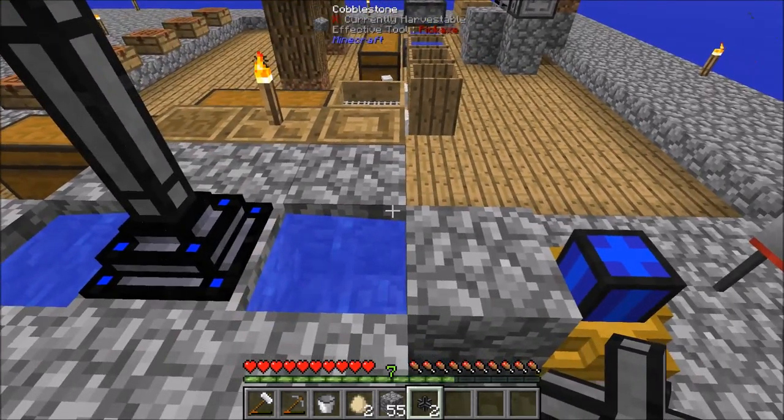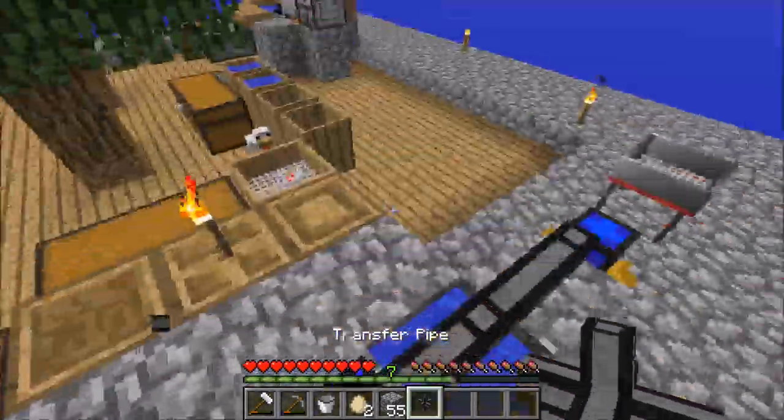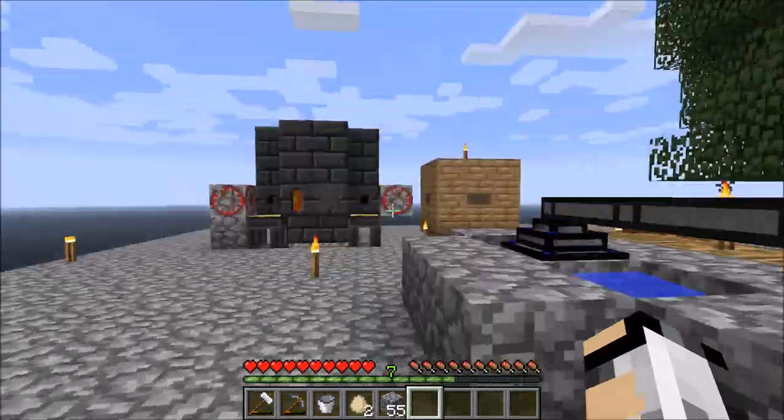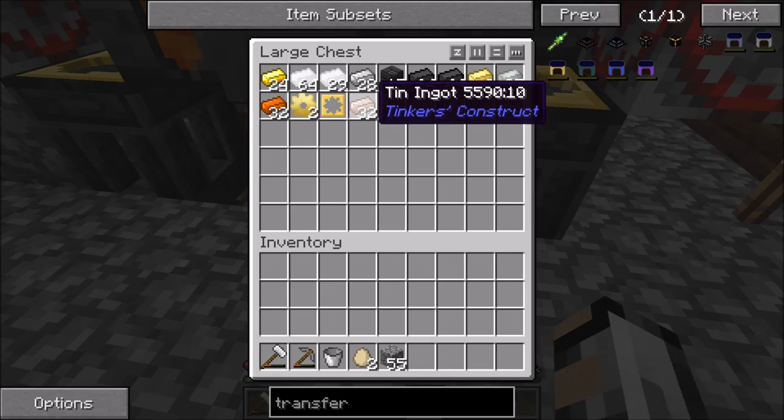Oh, we'll need the world interaction upgrade, which I always forget about. Yeah, I have to turn that around — it's a tin one. Finished. Yeah, we've got some tin, and we'll need three iron and a hammer.